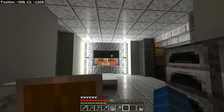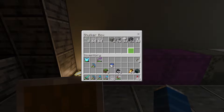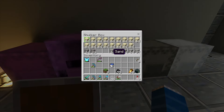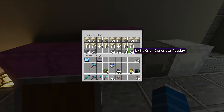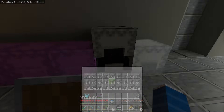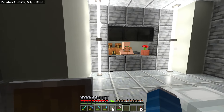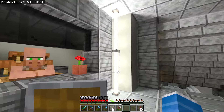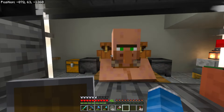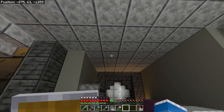Here is a little bit of a progress report. I went and grabbed a lot of different materials so that I can continue working on the vault. A lot of sand, a lot of gray concrete powder, a lot of andesite and diorite. I've just been doing a couple things here and there too in between working on the elevator. So I added some more lighting and changed up the design a little bit. It's very lit up in here now.